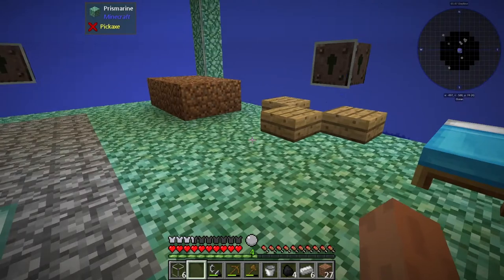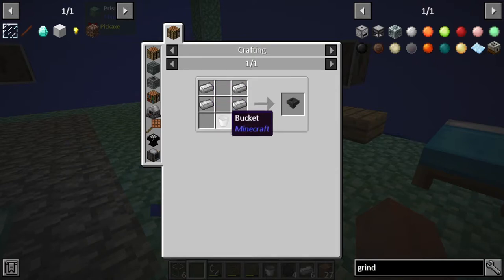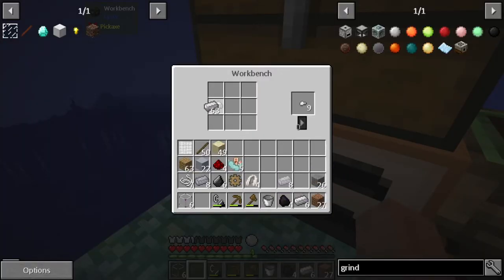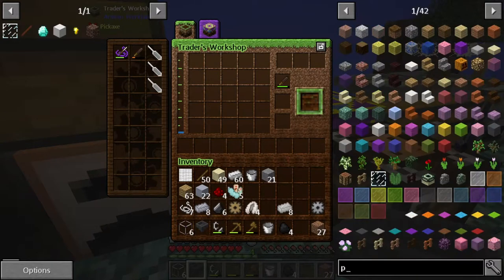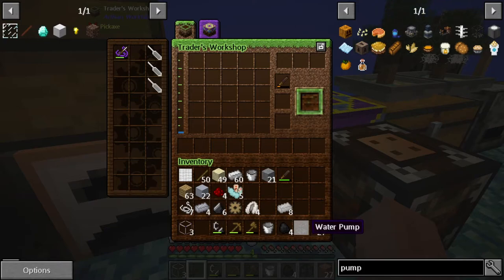Now we need to make a funnel, which involves some iron and making a bucket. I'm going to make a couple of buckets. We have our funnel now. In the trader's workshop I believe this is where we make the water pump - let's go ahead and there we go, we have a water pump! I don't have everything needed to actually set up a water station yet, but we'll see if we have time this episode.